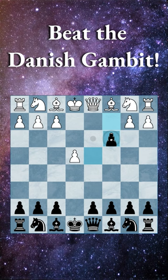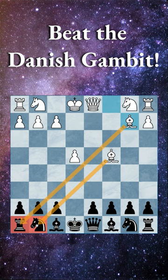The reason it is so good is that so many people will just capture blindly, and after white goes bishop to c4, capture again. Even though we're up two pawns, white has these two absolute monsters of a bishop, and most people here will get checkmated in a big attack.